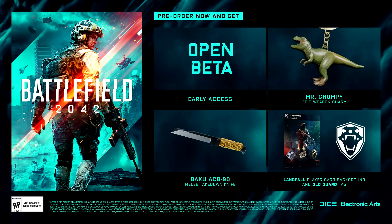The standard edition pre-order of Battlefield 2042 awards you four items: early access to the open beta that will go live later in the year before the October launch; access to the adorable Mr. Chompy weapon charm, which might be my favourite thing of all time; an exclusive melee takedown knife called the Baku ACB-90, which was actually a veteran weapon back in Battlefield 4; as well as the Landfall player card and background and the Old Guard tag.